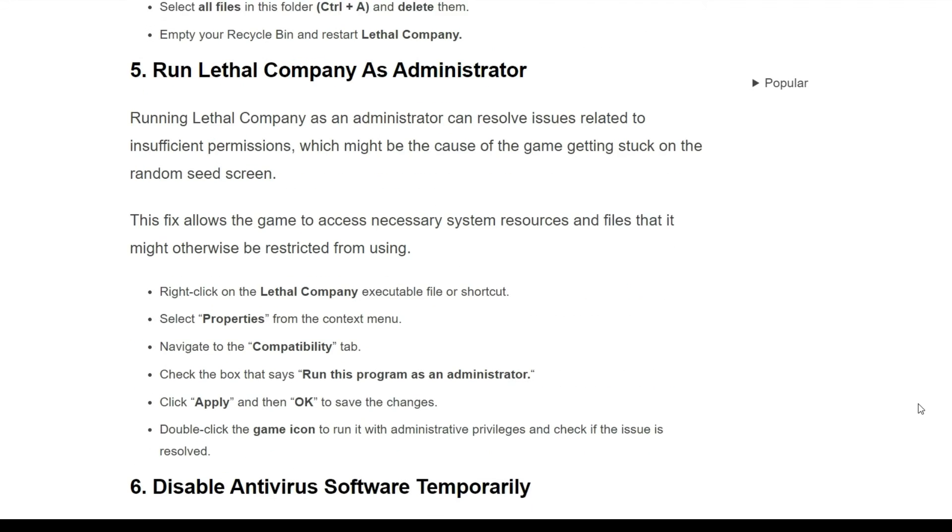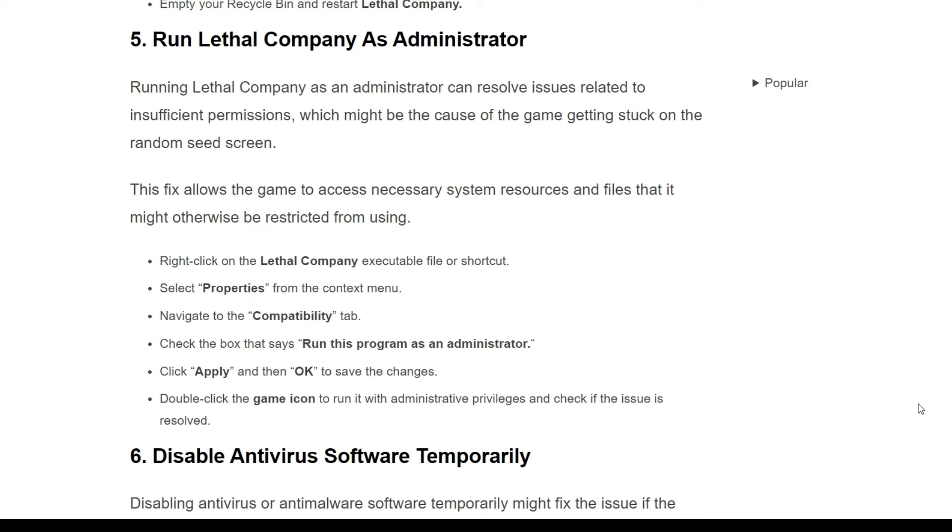Run Lethal Company as an administrator. Running Lethal Company as an administrator can resolve issues related to insufficient permissions, which might be the cause of the game getting stuck on the random seed screen. This allows the game to access necessary system resources and files that it might otherwise be restricted from using. Right-click on the Lethal Company executable file or shortcut, select properties from the context menu, navigate to the compatibility tab, check run this program as an administrator, click apply and then OK to save the changes. Double-click the game icon to launch it with administrator privileges and check if the issue is resolved.